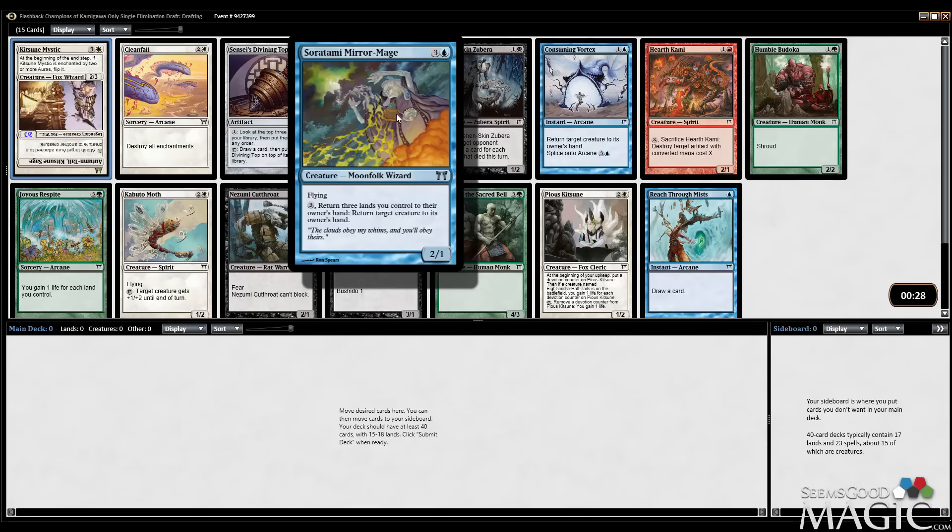Order of the Sacred Bell is just a big creature for its cost, and Kabuto Moth does some pretty good stuff too. Dampen Thought is an archetype in this format — target player puts the top four cards of their library into their graveyard, and it's an arcane spell you can splice onto arcane. So yeah, I think I take that. There's also Eye of Nowhere, which is arcane and returns target permanent to its owner's hand — you can splice things like Dampen Thought or Consuming Vortex onto it. So we'll take the Dampen Thought here.